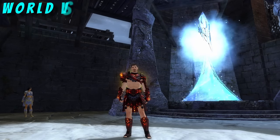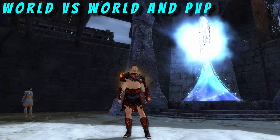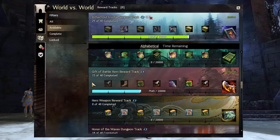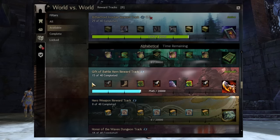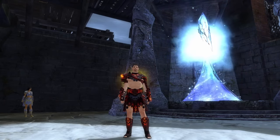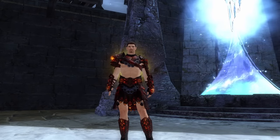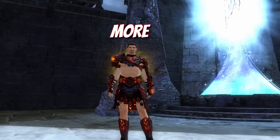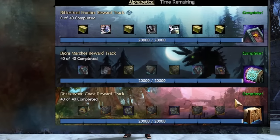World vs. World and PvP are great ways to attain Mystic Clovers. You receive Mystic Clovers for many of the reward tracks. For example, you get two Mystic Clovers each time you complete the Gift of Battle reward track in World vs. World, which is nice since you need the Gift of Battle for legendary weapon crafting anyway. Some other reward tracks offer even more — the Drizzlewood Coast reward track gives you 14 Mystic Clovers.